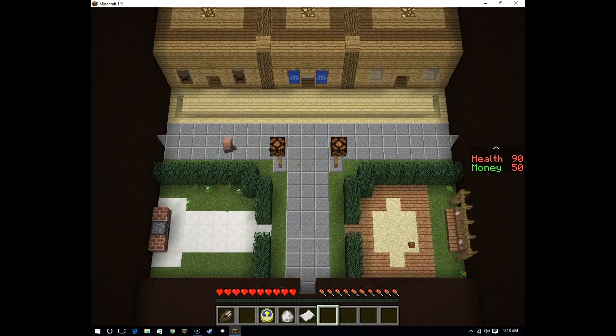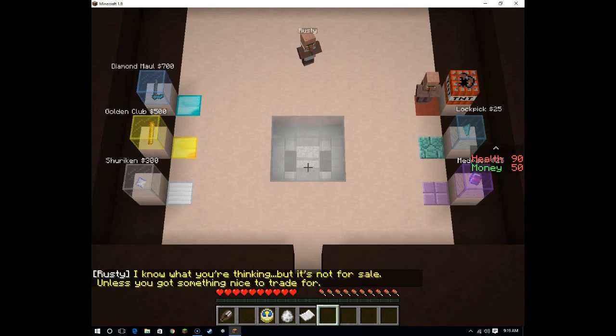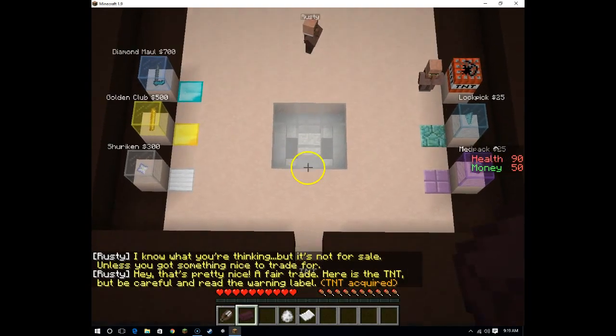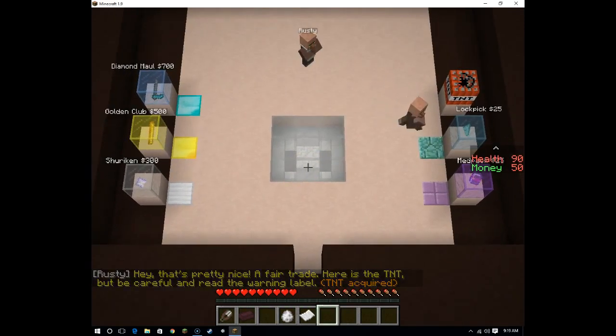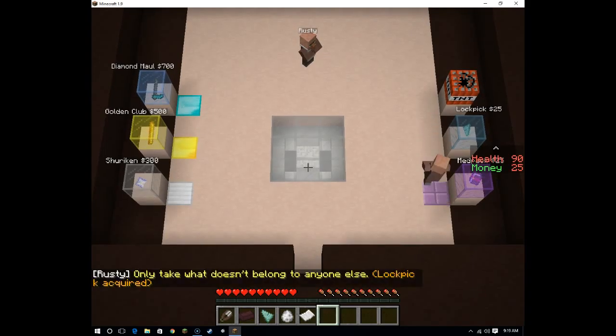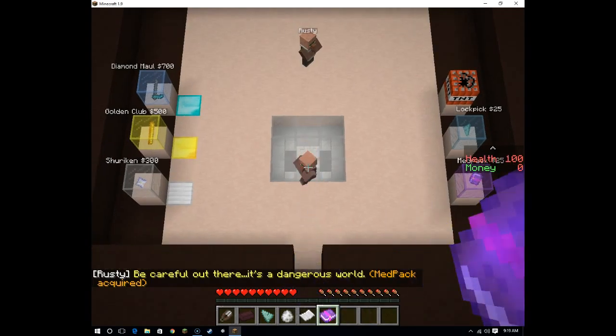I think I can buy something at the shop now. I saw something earlier — it was like a cave door. It's not for sale. I have $50, so I can buy a lockpick and a medkit. Can I heal myself with this? It healed me! Can I use this more than once?